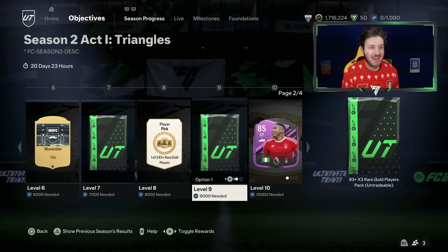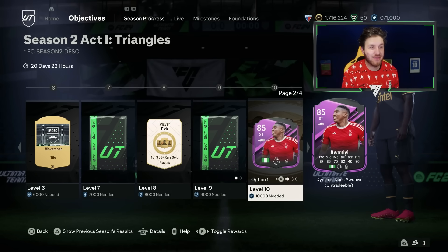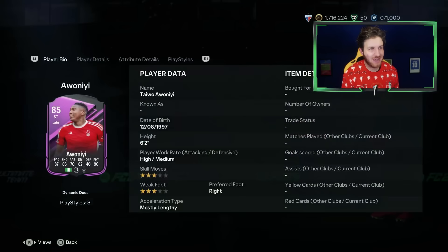8,000 XP gets an 83+ player pick. There's an 83+ 3 pack at level 9. We have got a very nice card there for Awanye from Nottingham Forest, and those are his stats there.